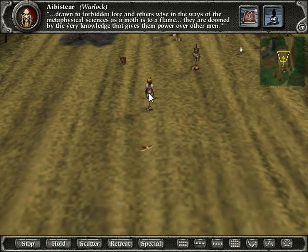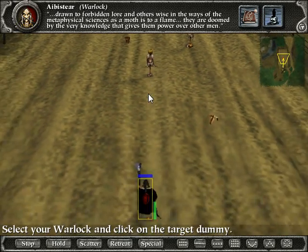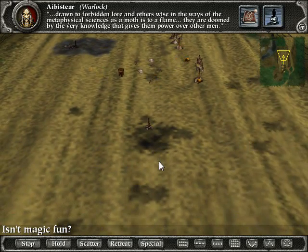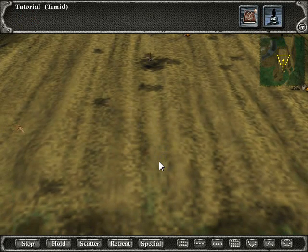A warlock is a magical unit with the ability to project fireballs. Select your warlock and click on the target dummy. I see there's a mana meter right there too. Isn't magic fun? Oh, absolutely — I concur.